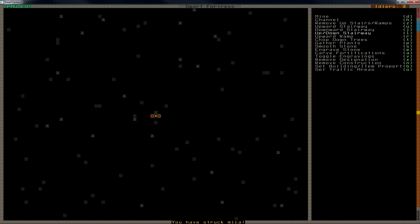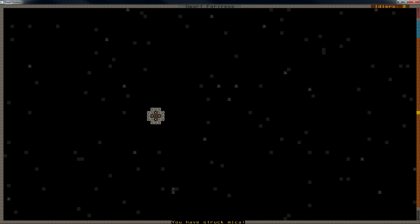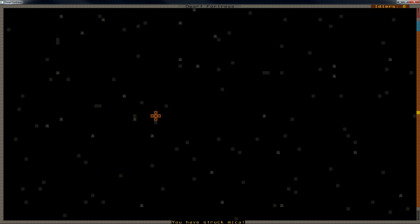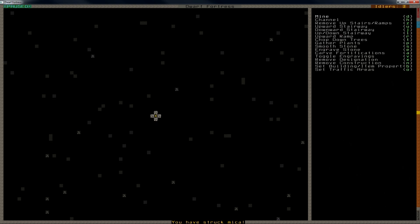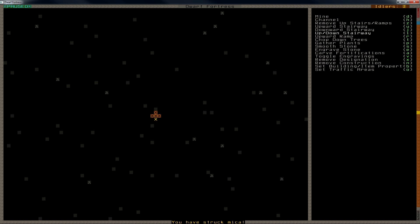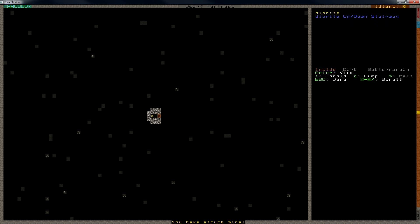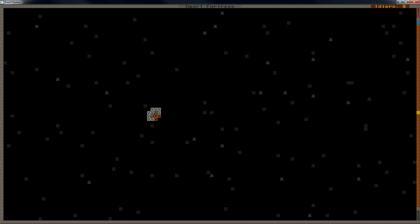I've set the layers between the caves quite high to give more building space. This is so that we can make sure that we build a nice fortress first. We'll build another few down here and see what happens. We have diorite — that's not a flux stone.